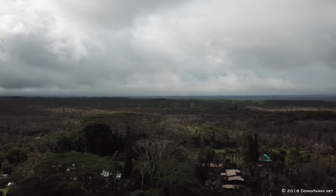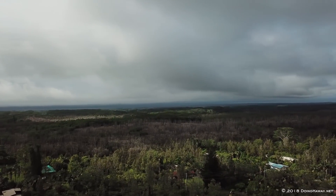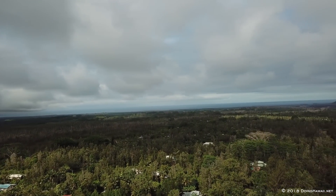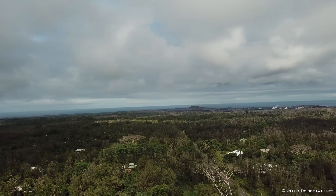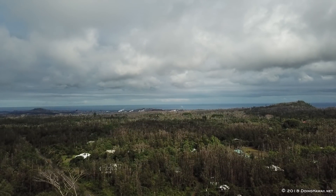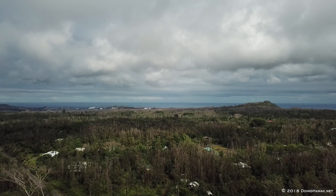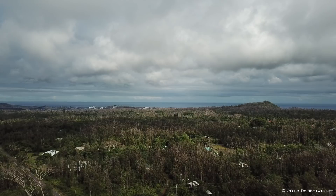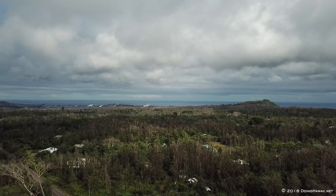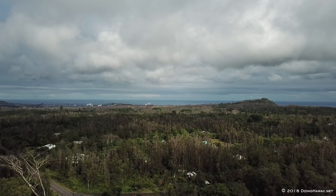Now we're coming back around, heading back towards the Kapaho direction. Coming into view, of course, is Leilani Estates — such a beautiful, beautiful sight. That little mountain hill we see back there is actually PGV. And just in front of it, which you can't see very well here, is also the little hill that the pig house is on. If you don't know what that is, refer to some older videos. The house is still there, but you cannot get to it — it is literally surrounded by a sea of hardened lava, and in order to get there you would have to cross a channel that is 20, 30, 40 feet deep in places. So no one's getting there except by helicopter for a while.